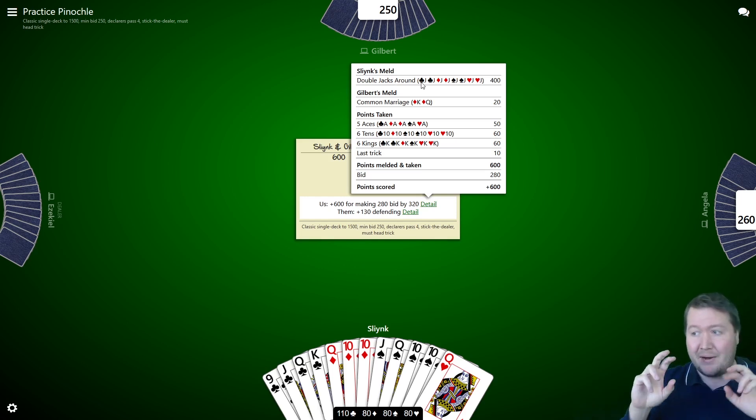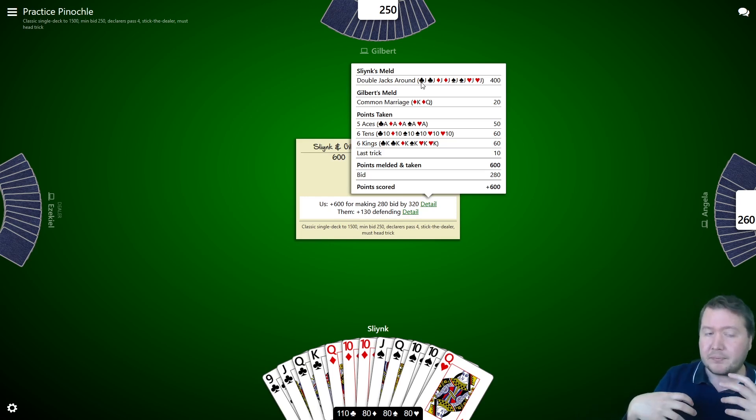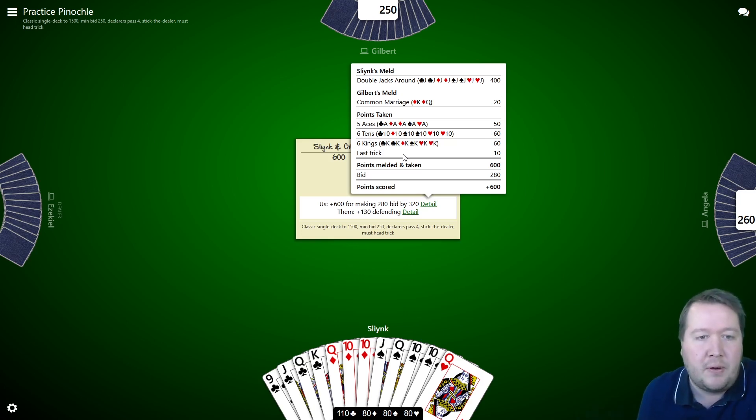Melds include marriages, where you've got the king and queen of any given suit — it's better if it's trumps. You also get bonuses for having the nine of trumps, which is the lowest trump. There's also something called pinochle, which is the queen of spades and the jack of diamonds. In the play, you're trying to win tricks, and any trick with an ace, 10, or king gets you 10 points per card captured.